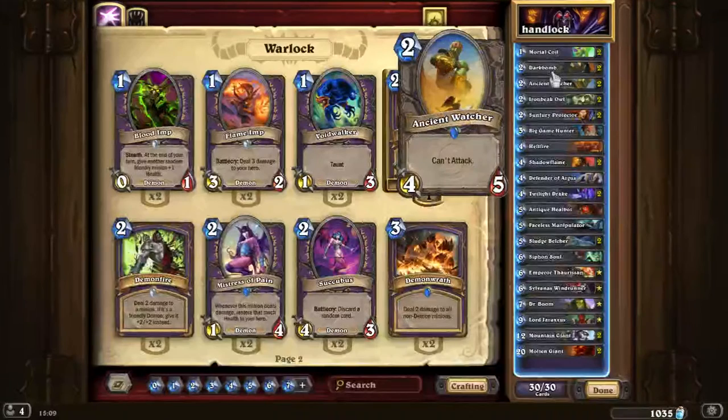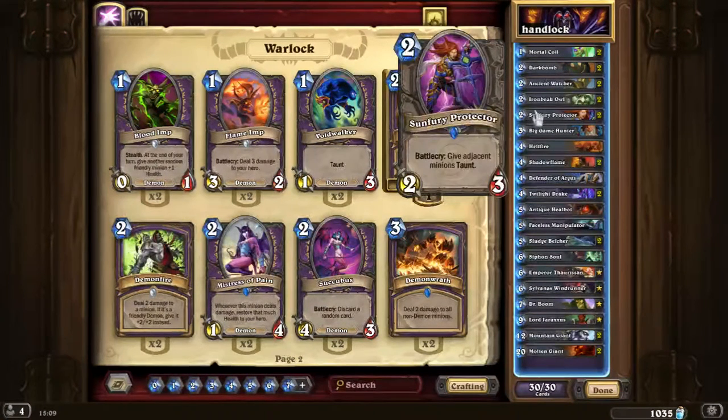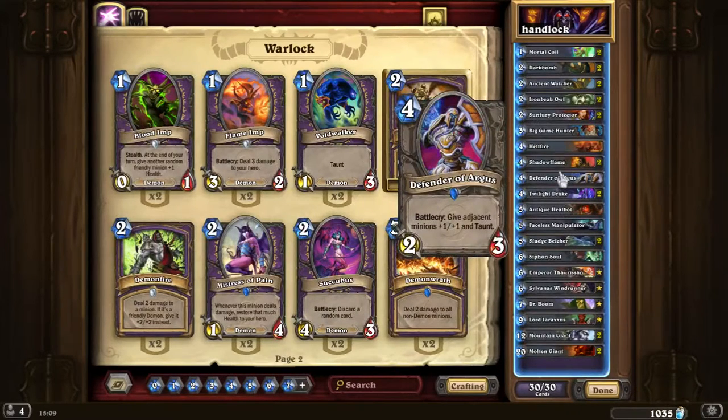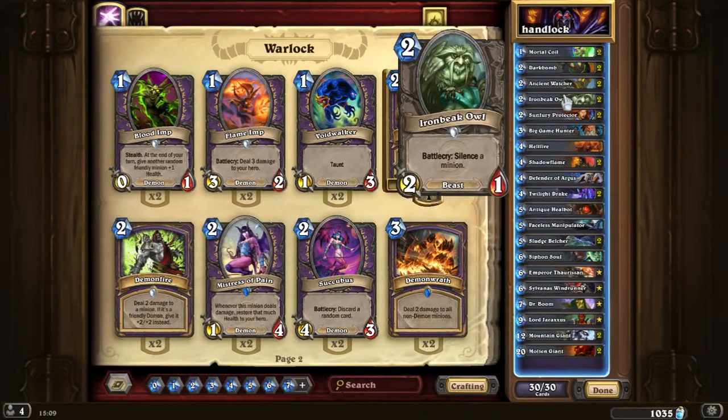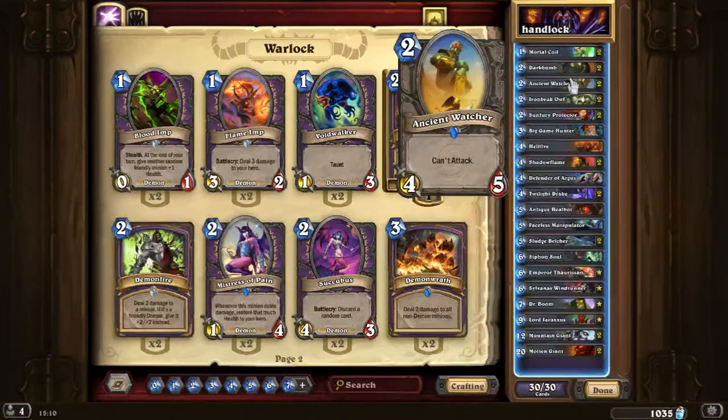I run 2 Dark Bombs — it's a really good card I'd suggest running. The third card is Ancient Watcher. It's a 2 mana 4/5, but this card can't attack. It synergizes with a couple of cards in this deck: Sunfury Protector or Defender of Argus. You can also Shadowflame the Ancient Watcher — 6 mana, deal 4 damage to all minions. Or you can use Ironbeak Owl to make it attack. Ancient Watcher also can't be used to burn Mirror Entity for the mage, which saves us a lot of trouble.